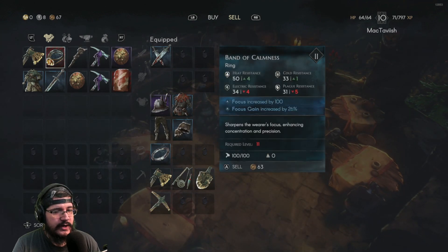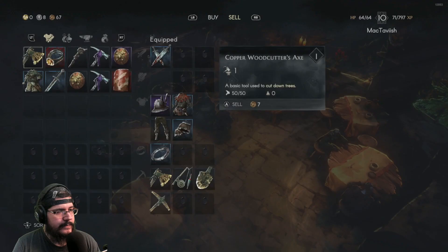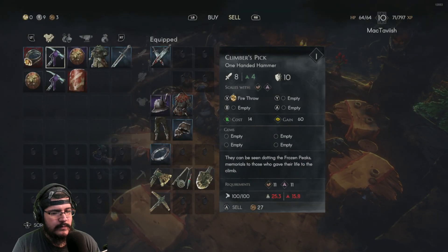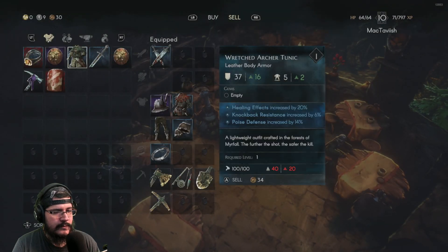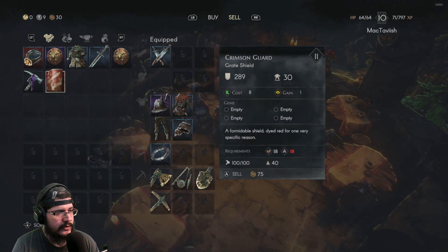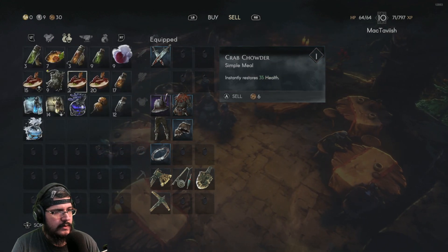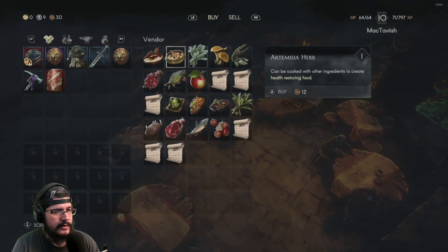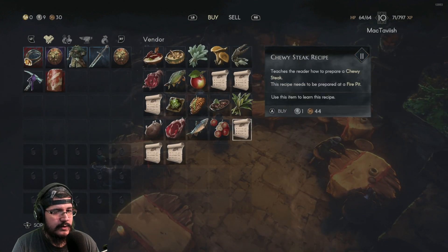Oh wait, we need one more level for this ring too. Okay cool. Don't need two of those, not gonna use this. I might use this if we keep increasing our weight load, so we'll hold onto that for now. Splendid — I think we buy these three recipes. I think we just do, I think we go for it.